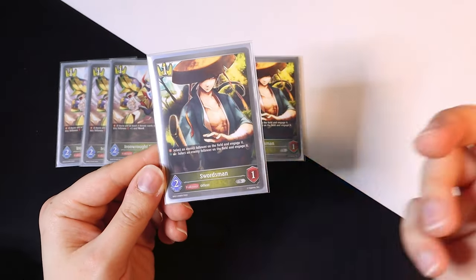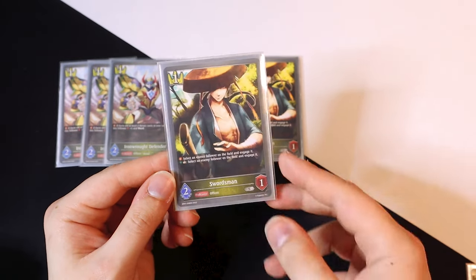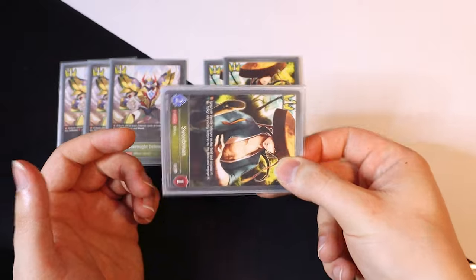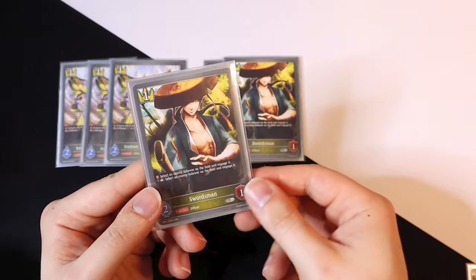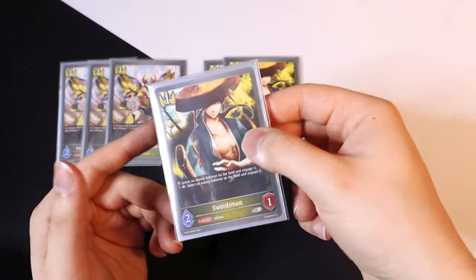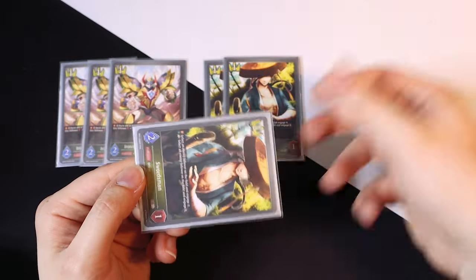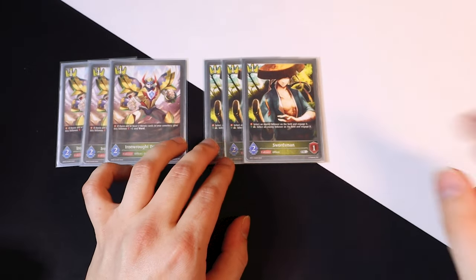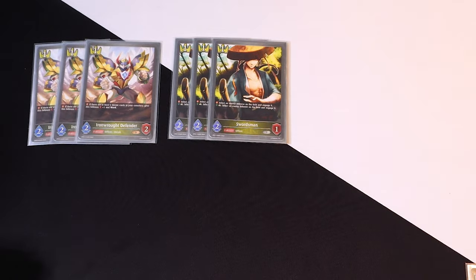Then we got three copies of Swordsman, which is pretty much a staple in any Swordcraft deck. His fanfare lets you engage one of your opponent's followers so you can swing into it for board clearing. He also has the ability to engage itself to engage something on your opponent's board, so you can effectively do it twice — play it, engage something, then spend it to engage something else. Swordsman is super good for a one-drop, definitely a three-of.